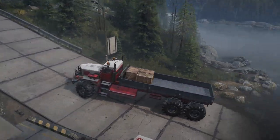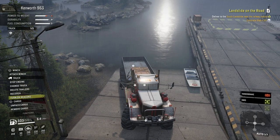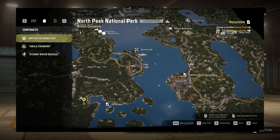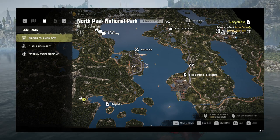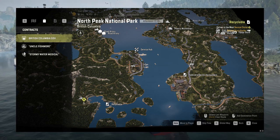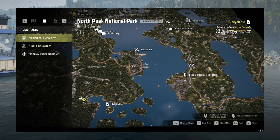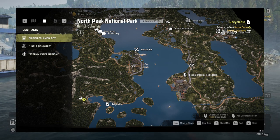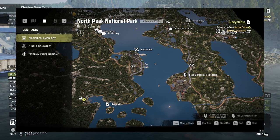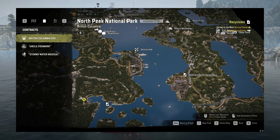That first ferry is on Duncan Bay, the first map of British Columbia. But there's also a second map of British Columbia, and as you can see in the picture, it has a big — huge, even — body of water. The ferry system, even if it's poorly implemented, would be much more useful on that second map. It would at least have a purpose and save you a lot of time — 10, 20 minutes of driving around the lake. It makes no sense on the first map, but on the second map where it would make sense, it's not there.